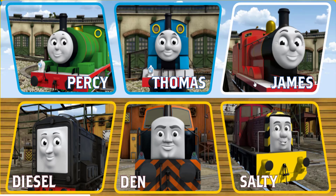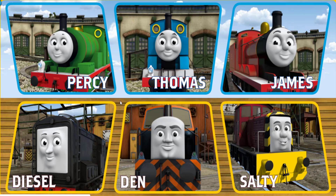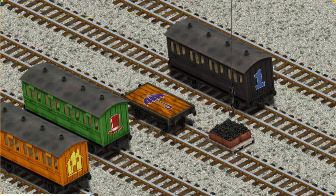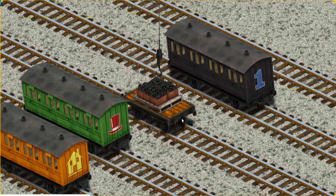It's a busy day at Brendam Docks. Thomas and his friends have many deliveries to make. Choose who will make the next delivery: Diesel. Diesel must deliver the coal to the Sodor Search and Rescue Centre. Show Cranky where the coal is. That's it! Let's lift and load. Help Cranky find the orange flatbed with the picture of a purple umbrella. That's it!